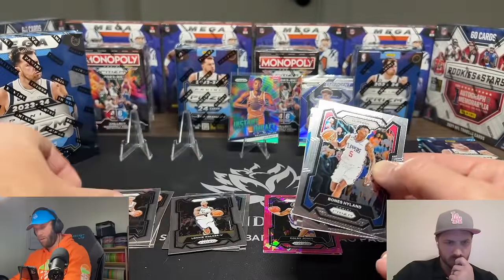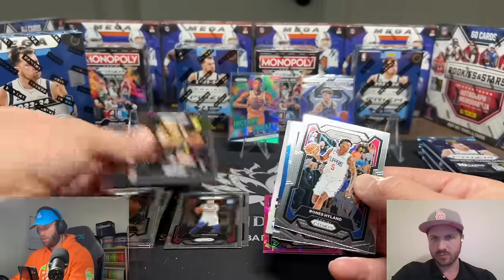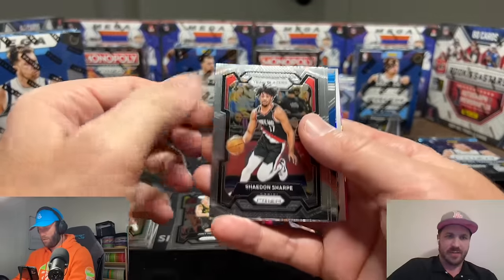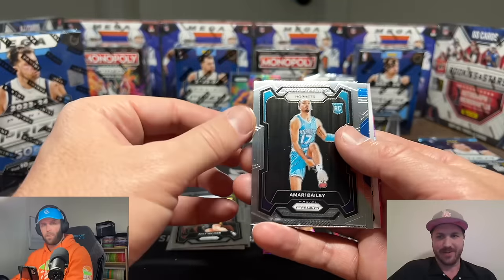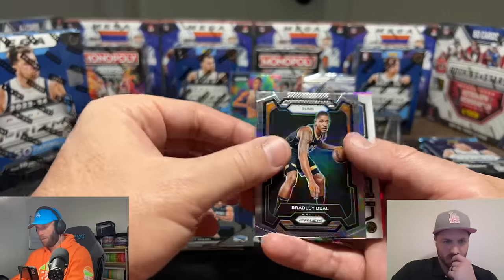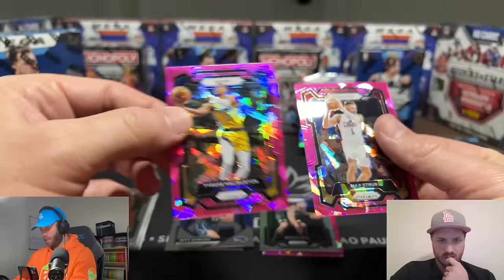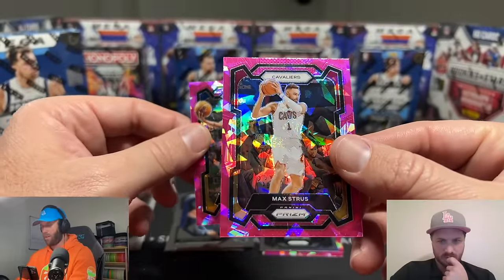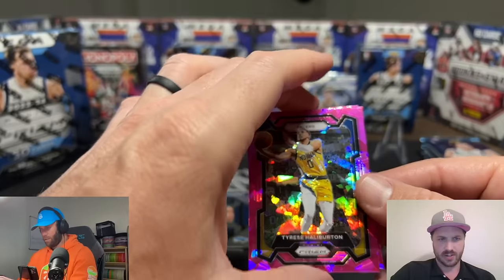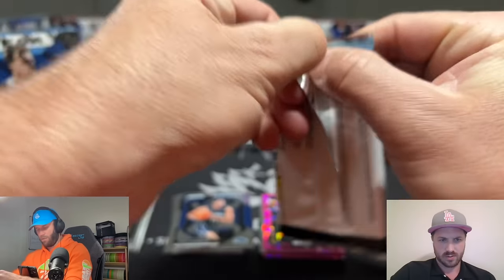We're gonna pull the rookies on the back first. That's actually not a rookie. Our rookie is Joey Hauser. Wemby rookies Sage are still going for like $80 — I think nobody wants to sell their Wembies on eBay right away because they want to see what the market is. We have Amari Bailey, Jett Howard, Bradley Beal on the silver, Tyrese Halliburton on the pink ice, and Max Strus on the pink ice. These cards look disgusting — the pink ice is so nice.